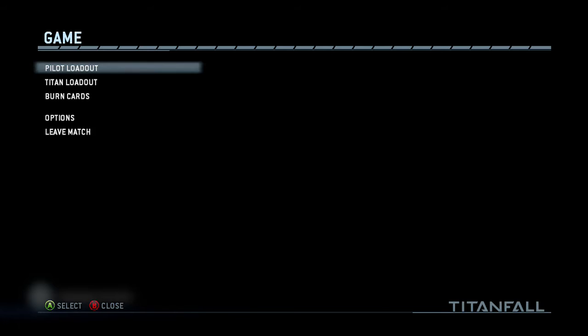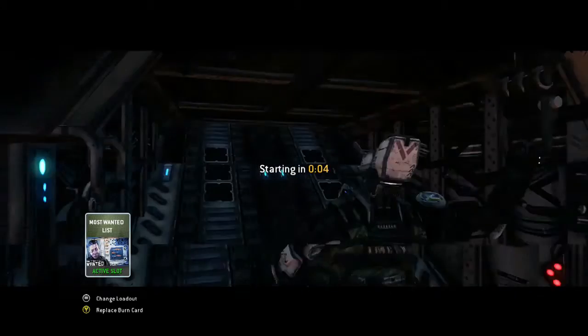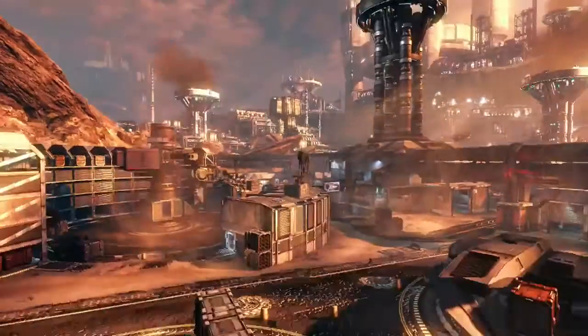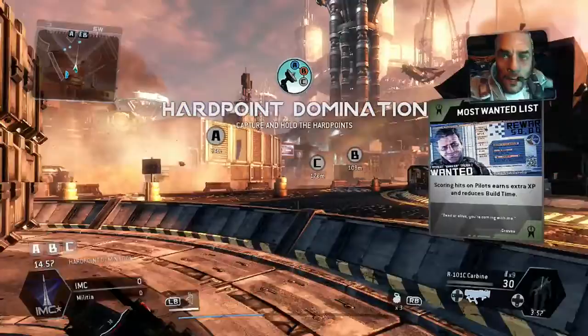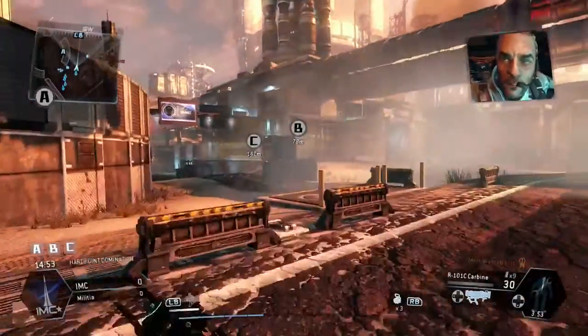Here we go, you can see the classes that I'm using, the tank perks that I'm using, and I've got these random burn cards. My idea was I just wanted to get rid of these burn cards because they're pretty useless for me. I don't recommend using these in domination guys, so don't use them unless you're wanting to get rid of them quite literally.